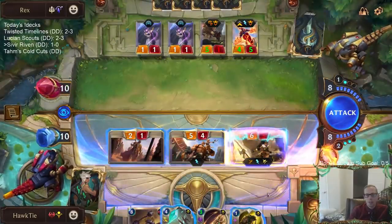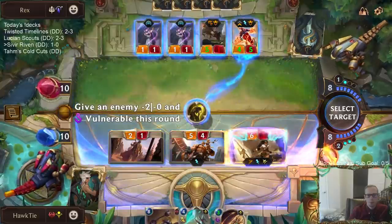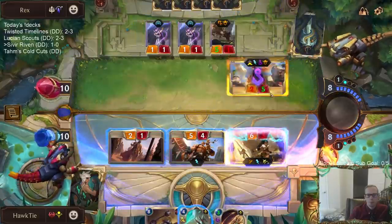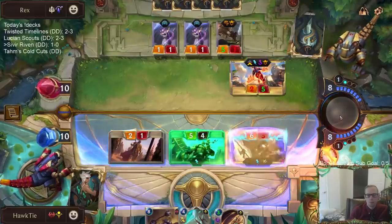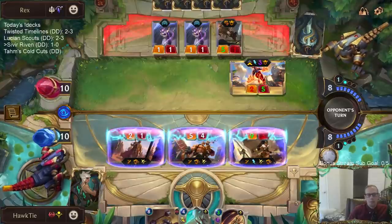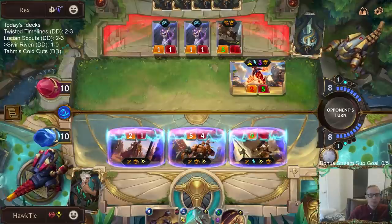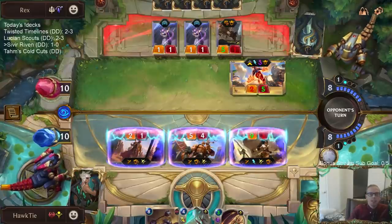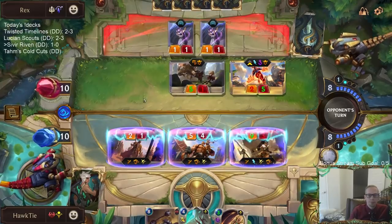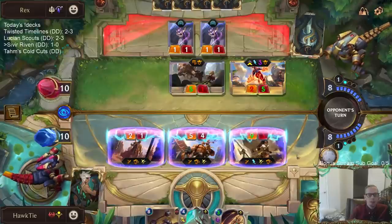They all have Quick Attack Overwhelm. I don't think it's worth me playing Captain Farron first and then having them play Aurelion Sol. Because if they block with these little 1-1s, they don't get to play Aurelion Sol. That still puts them to zero — so you gotta block with one of these, so no Aurelion Sol for you. Still puts you to zero.